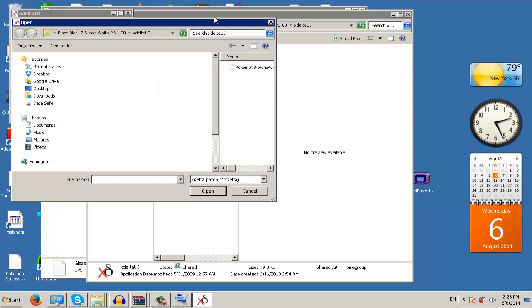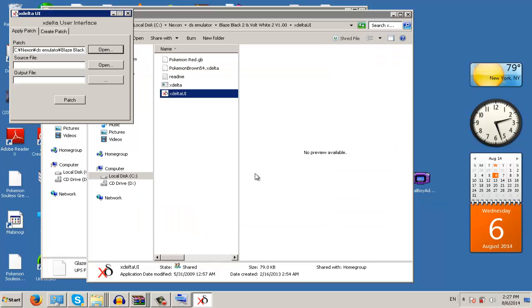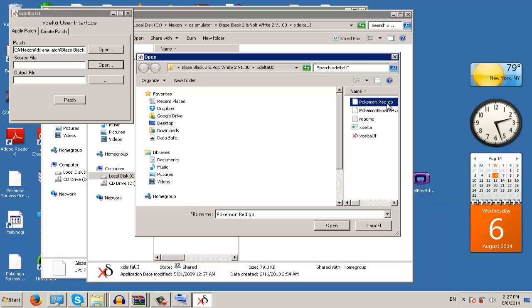Basically, the first thing you do is click Patch, click Open, and it says Patch. Click on Brown as an example. It works for Nintendo DS games too, like Blaze Black, Volt White, Expert Emerald, Platinum Origins, Bloody Platinum — you get the idea. Click the patch file, then click Source File. Source File is basically the ROM — the GBA file. Patch is the patch file.